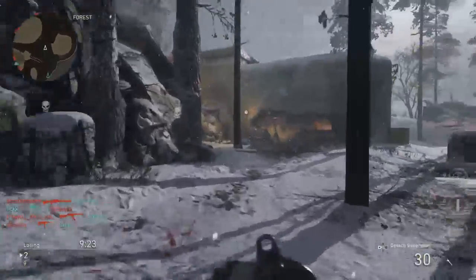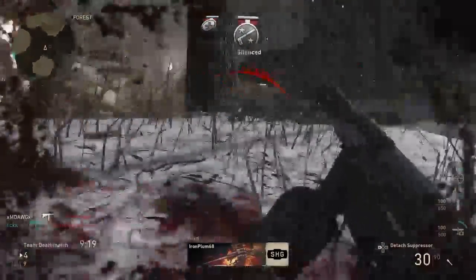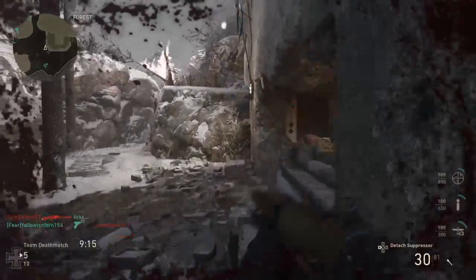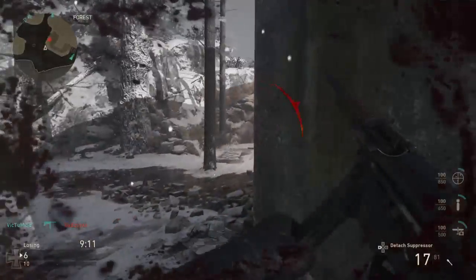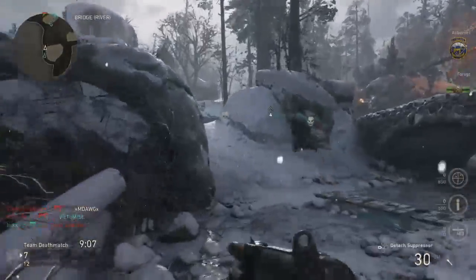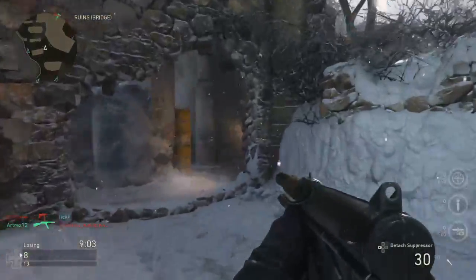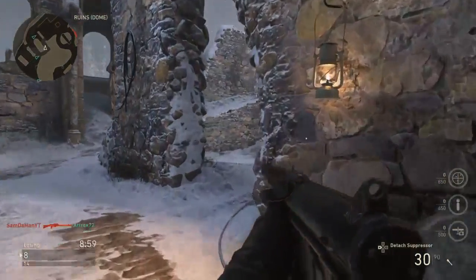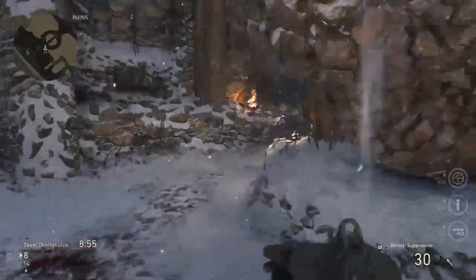I like having the silencer, and when things get too chaotic I usually take it off. At least when you're using the suppressor, it doesn't as easily notify the other team where you are. Once you have the silencer on, it will automatically be on next time you spawn — you have to manually take it off if you no longer want to use it.